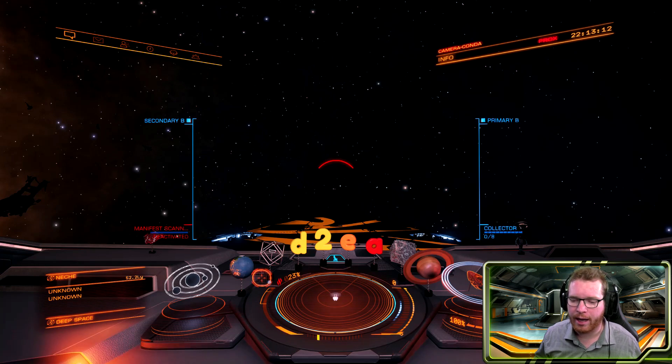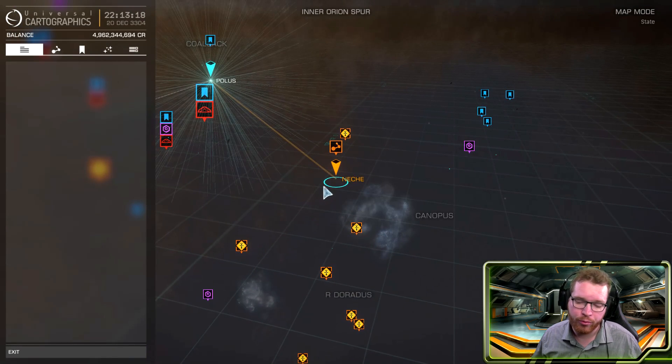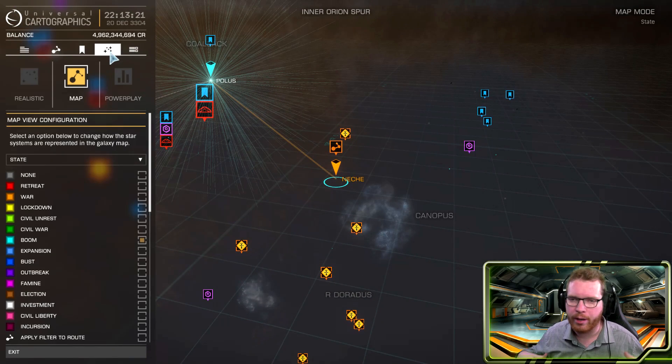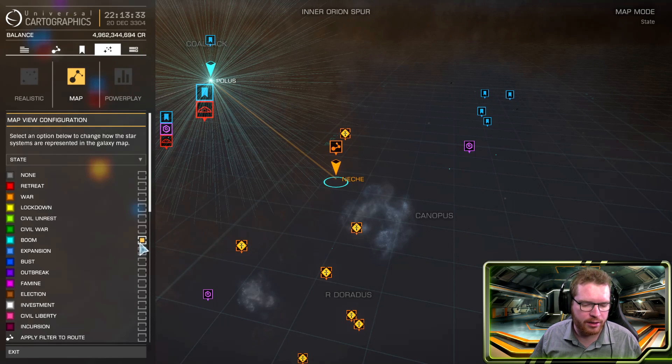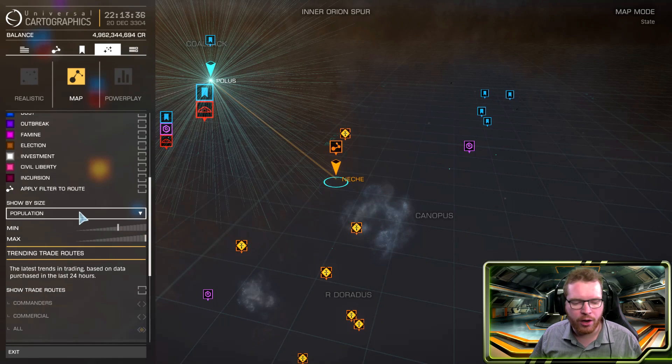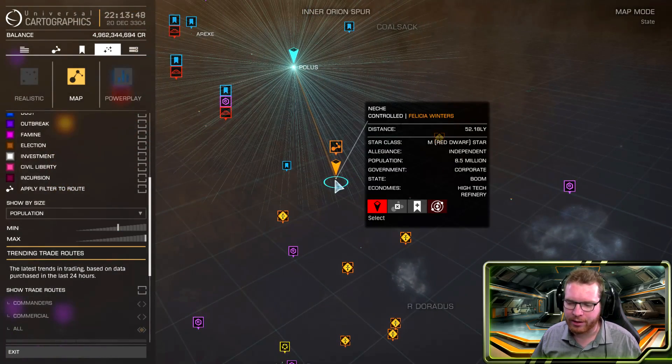Let's have a look at the new high grades. Let's say we are looking for materials from Boom, for instance. The first thing you would do is go into your map or any third party tool you would like — EDDB, Inara, whatever you fancy. If you are going to do it in-game, go to the second class tab, make sure the map configuration is set to state, and select the state you are looking for — in my case it's Boom. I also recommend you filter by population; there seems to be a higher chance to get high grades in high population systems. I haven't been able to verify this, but it seems to be the case.